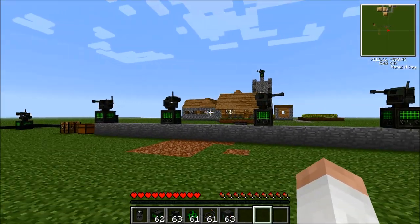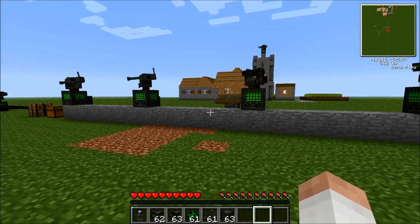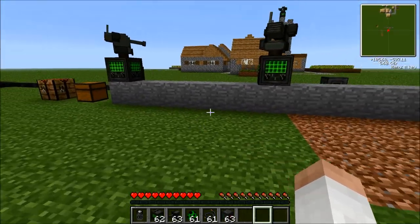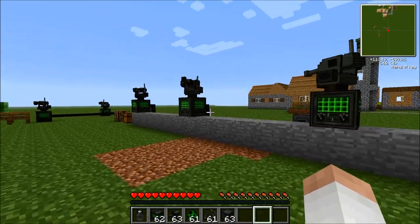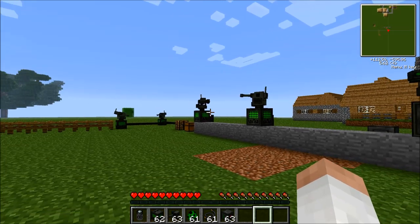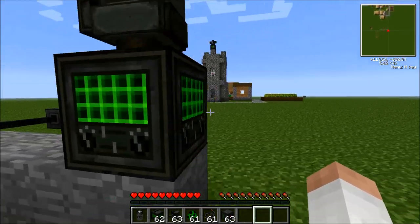First of all, we're doing the gun turrets here, as you see in front of me. The gun turrets are used to shoot players or mobs, such as creepers and skeletons. I've created a type of wall, so this is an example of how you could use them. You could use this to stop players coming into your base, and also to stop mobs getting in and destroying what you've created.